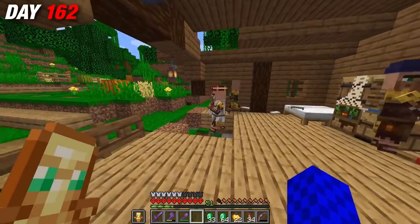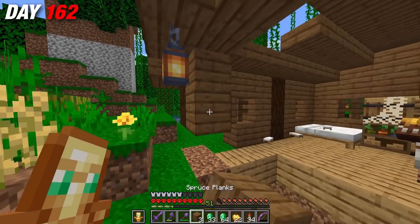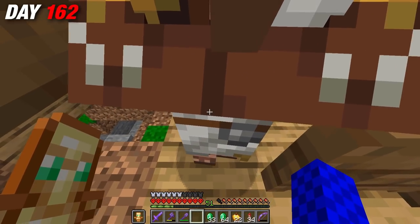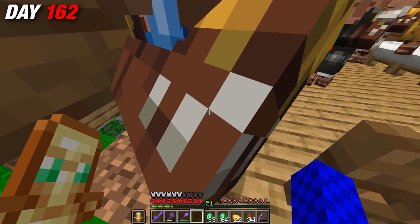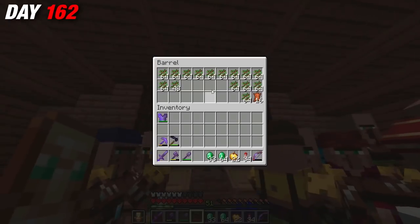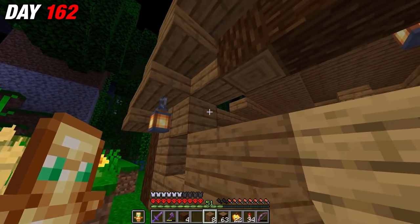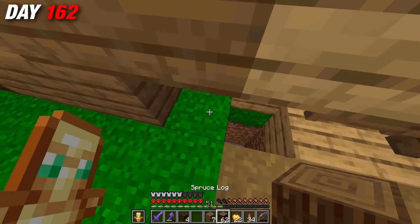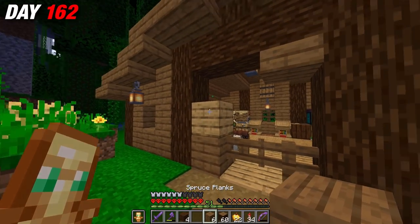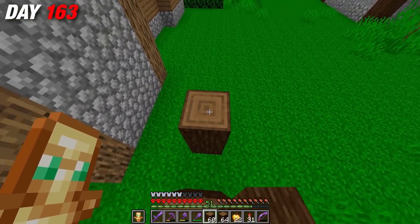I found out the hunter villager traded for bones, so I used my skeleton farm to gain an insane amount of bones to trade with him. I headed home with all the bones and started trading — but then tragedy struck. A creeper blew up the house, letting most of the villagers free. With the place ruined and villagers roaming everywhere, I decided to start working on a new single-file hut in the kingdom to make everything more organized.